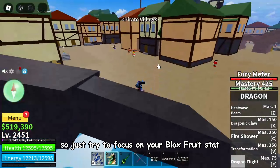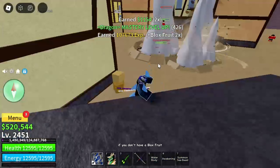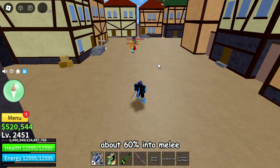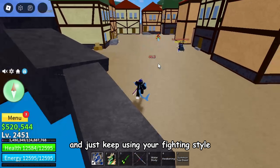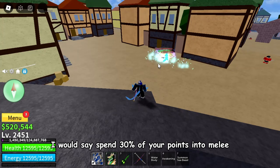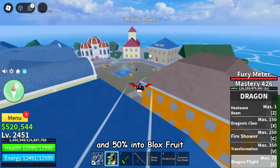So just try to focus on your Blox Fruit stat, and you obviously need points on melee and defense. For a general rule of thumb: if you don't have a Blox Fruit, just focus your stats on melee and defense — about 60% into melee and 40% into defense — and keep using your fighting style until you get an elemental fruit. But if you do have a Blox Fruit, spend about 30% into melee, 20% into defense, and 50% into Blox Fruit. You can adjust your stats how you like — this is just a general example.